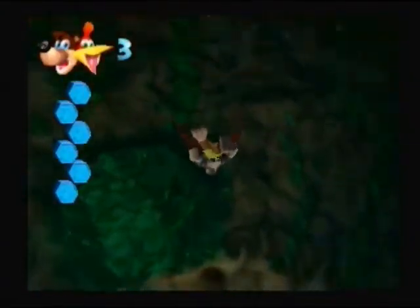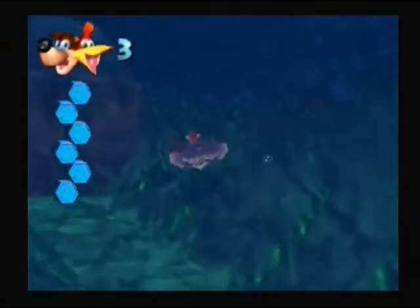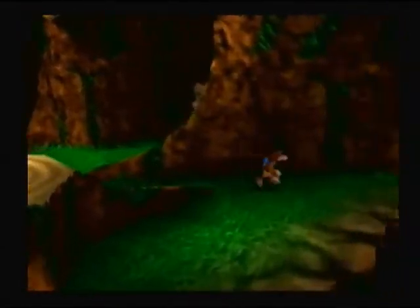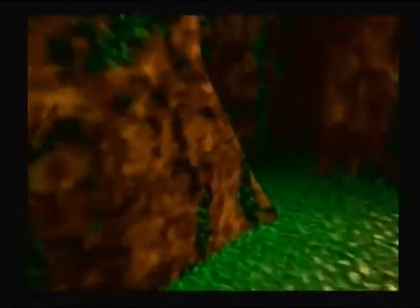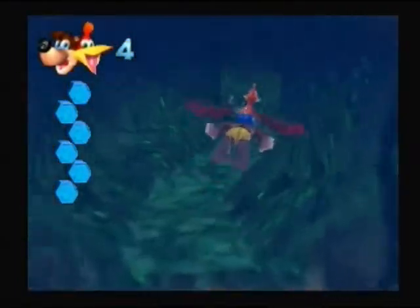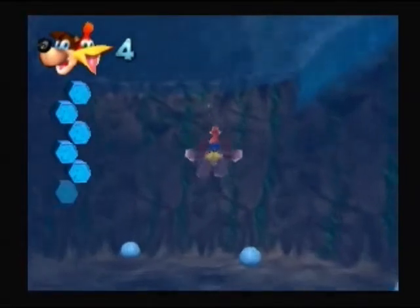Let's head down here and take a look — I didn't show you guys what was down here earlier, I just told you it was useless. You can see Belinda back there. This puzzle up here doesn't even have a puzzle podium for it, so we can't fill it in even if we had the jiggies. We'll have to wait on that. I believe there is an extra life back here, and I thought there was a mumbo token around the other side, but I guess I'm wrong. It's worth coming in here for that extra life if you want one before going to Clanker's Cavern or one of the other levels, but there's nothing else we can do here yet.